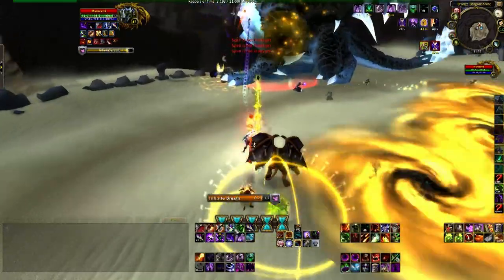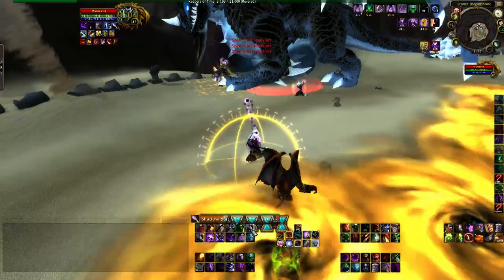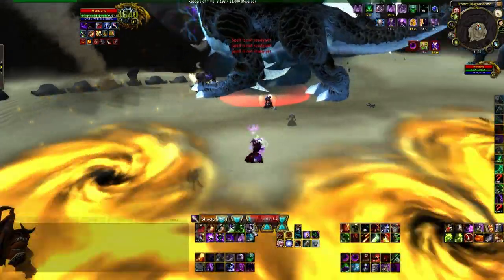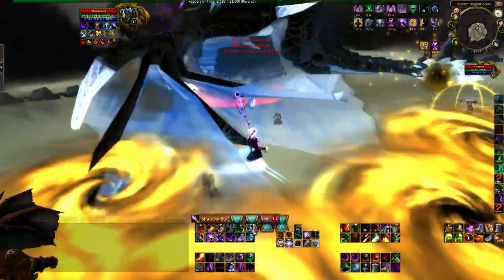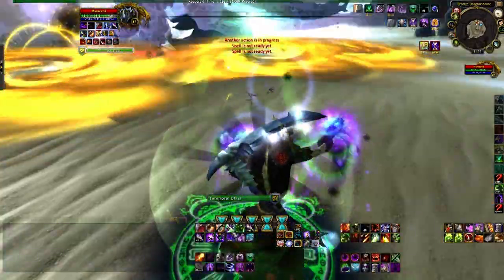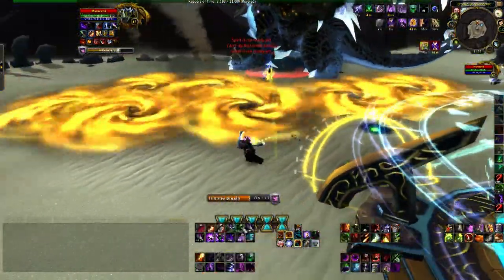Now the distortion bombs are thrown at a player's current location. However, the location of the distortion bombs is also recorded. Every time you hit the hourglass, Murazond will throw a distortion bomb at where you were standing in the previous hourglass phase. Every time I hit the hourglass, distortion bombs will appear on the field with increased frequency.